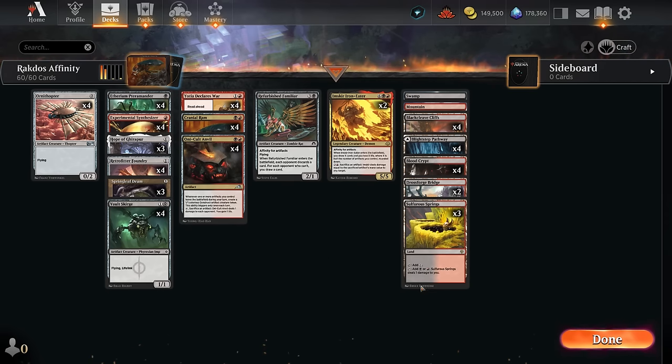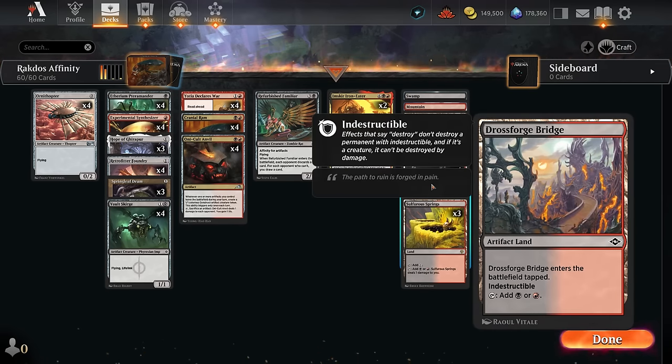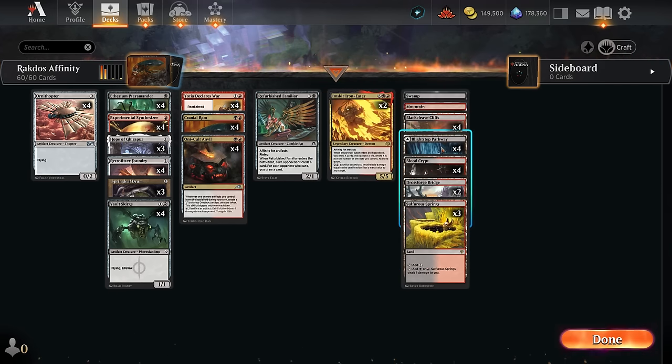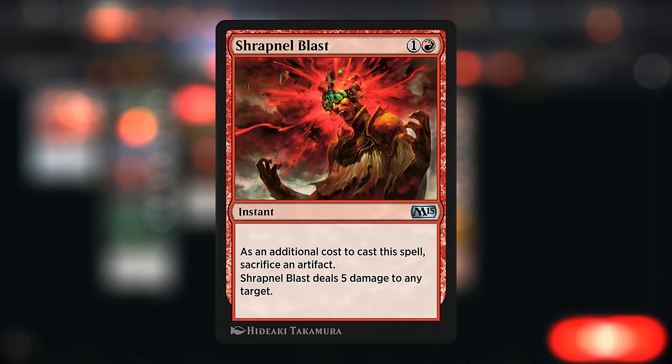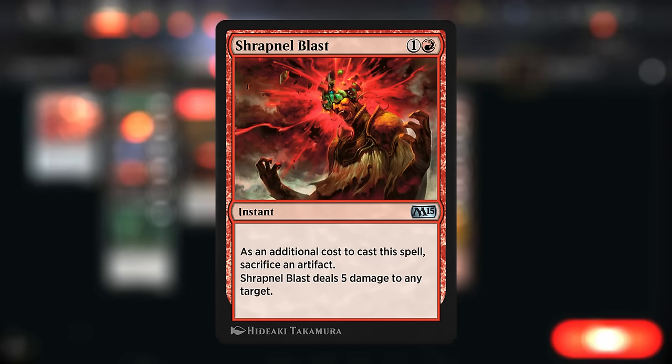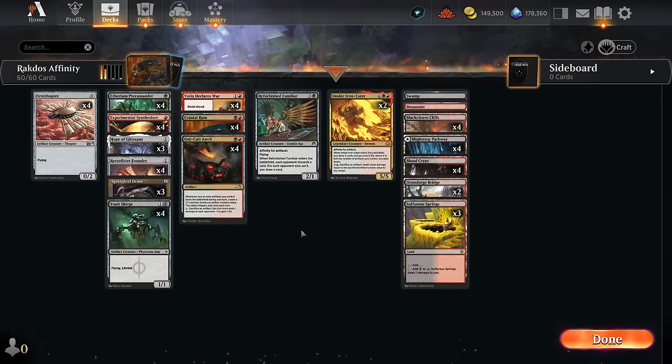The mana base has the bridge, another artifact source contributing towards affinity, though it enters tapped so I don't want too many copies. Mostly red-black dual lands that enter untapped in the early turns, plus a couple basics. I've also considered playing Shrapnel Blast as a nice finisher for an aggressive artifact-based deck, although the problem is it doesn't really help in the initial setup phase and you do want that critical mass of artifacts for your synergies to function. So while it could maybe be a one or two-of as a finisher, it's more of a sideboard card. Now let's jump into some games and see how the deck does.